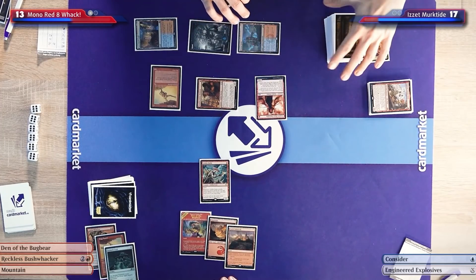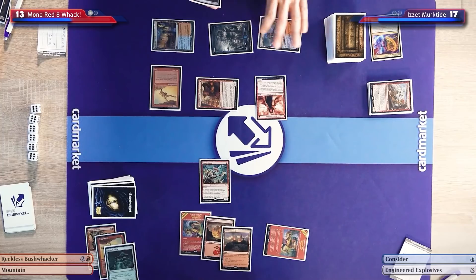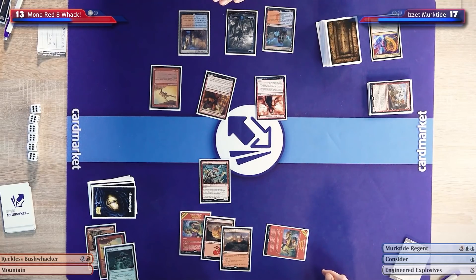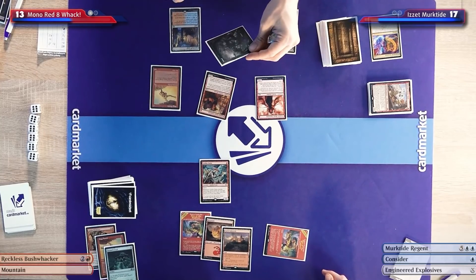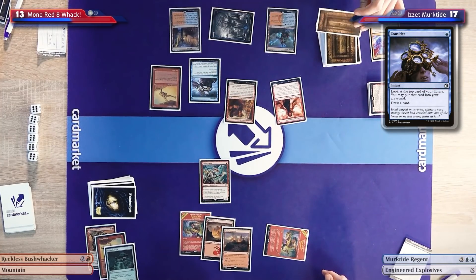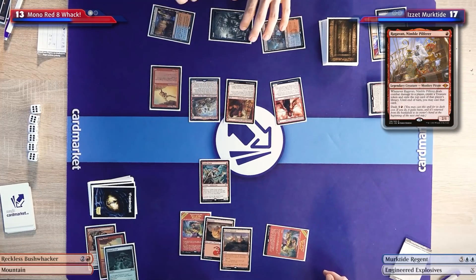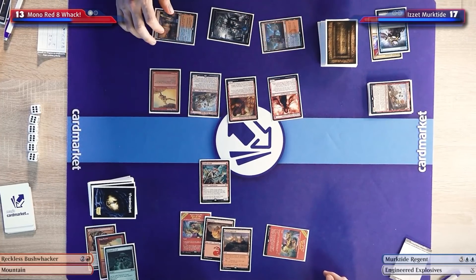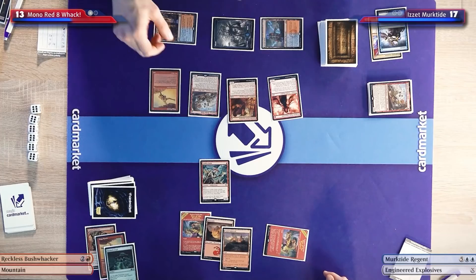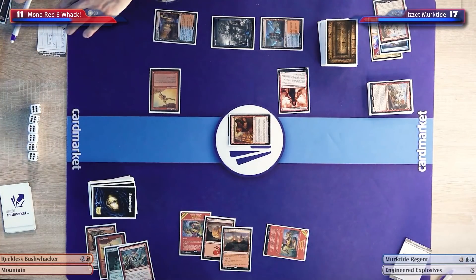I'll play Den of the Bugbear — this one is tapped — and pass the turn. I'm expecting Goblin Grenades. I'll untap, draw. Goblin Grenade is a real bad card when you're at 17. It could kill a Murktide if I'm not careful. I'm going to cast Consider, get a trigger. I'll dash my Ragavan — this will trigger my Foundry Street Denizen. I'll declare attack. I gotta block the Ragavan. You'll take two — down to 11.